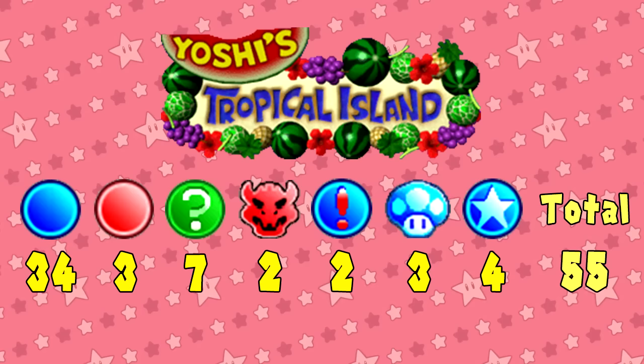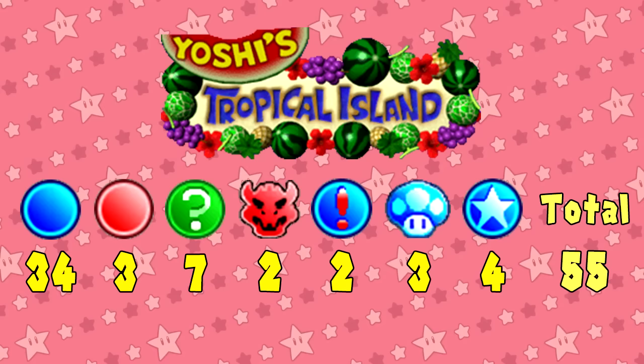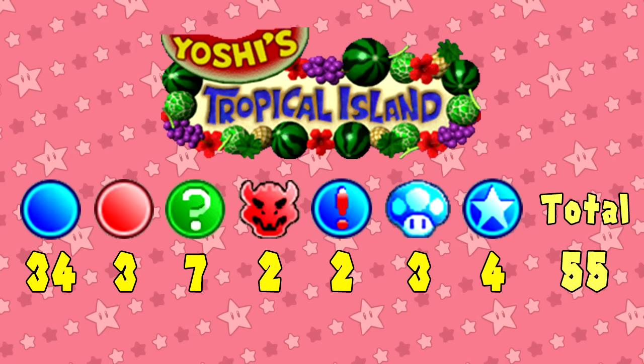Time for Yoshi's Tropical Island. Here's the space lineup. Out of all the boards, it doesn't have the most amount of any space; it instead has the least amount of red spaces at 3, and ties for the least amount of Bowser spaces at 2. Out of all Mario Party titles 1-7, it has the second to least amount of total spaces. The board with the least amount of total spaces out of any Mario Party board will be covered a little while from now.